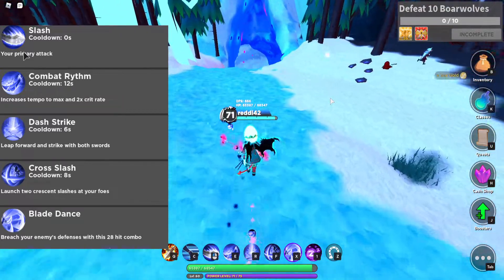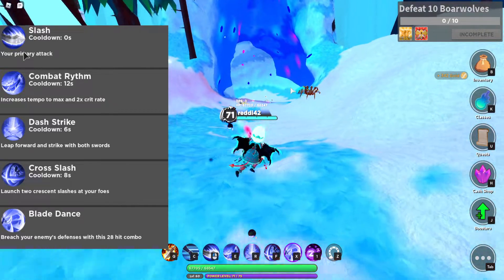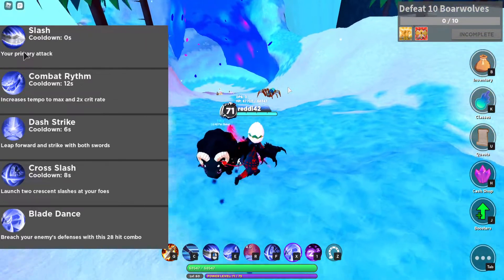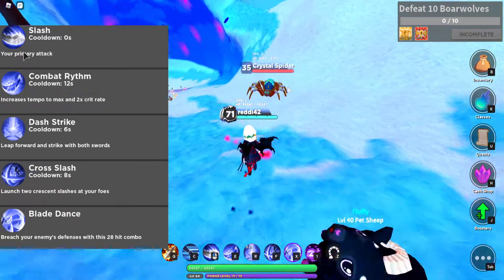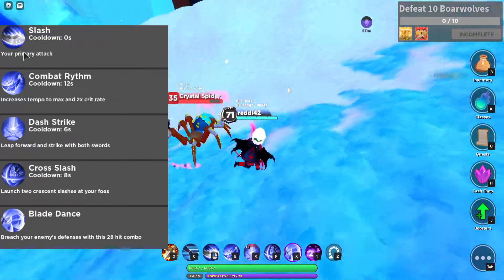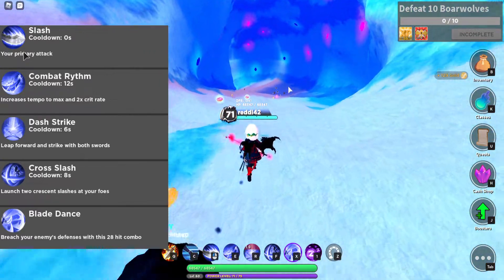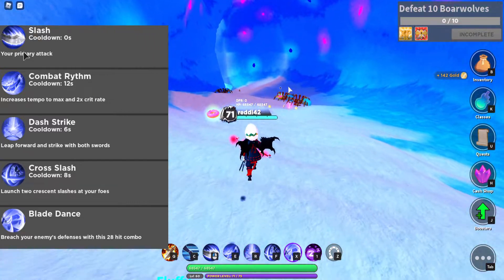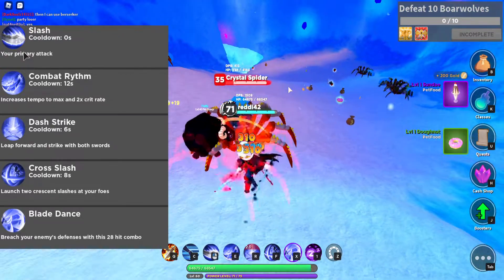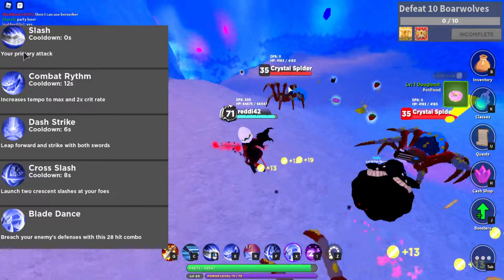The next ability is Dash Strike. This one is a really strong ability — it makes you dash forward slightly and does a lot of damage. Here's an example on the crystal spider. That's a lot of damage. It's a 6k crit at this level. Level damage doesn't matter that much depending on where you are in the game, but it's a very good starter to engage enemies quickly. It's very useful — a great dash strike.